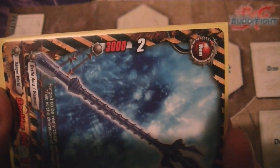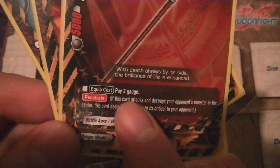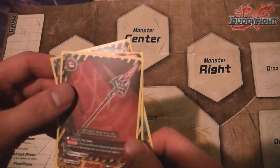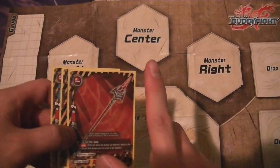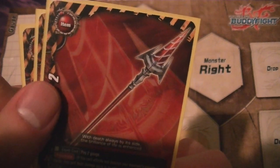Weapons have power and can attack anything — a monster or your opponent directly — and they have critical. Some weapons have no cost to equip, while others cost two gauge. This weapon has the ability called penetrate, which means if you attack your opponent's center and they have a monster there — normally you wouldn't be able to hit their life points — but with penetrate, if the monster is destroyed, the damage goes through. So if your opponent has a monster in the center and you kill it with the weapon, it will still deal two damage to your opponent.